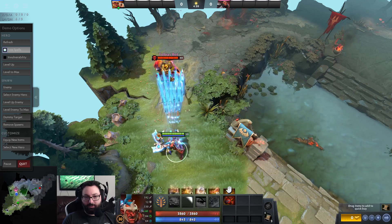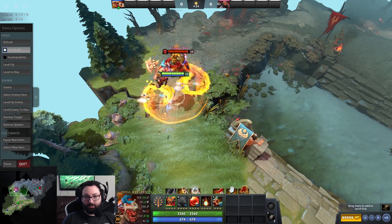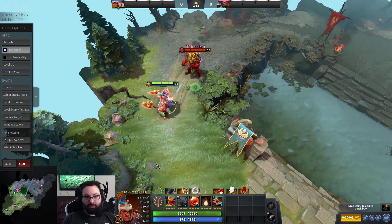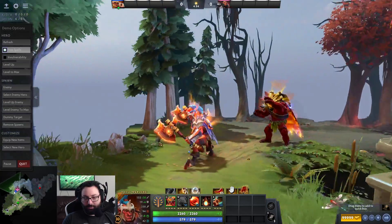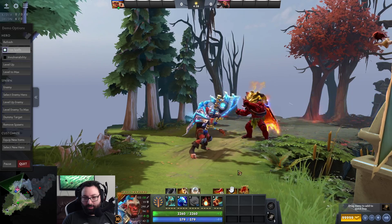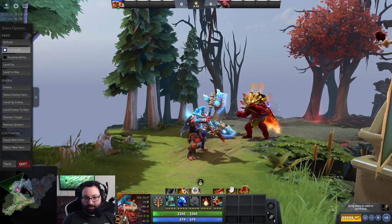Let's see if there's any kind of effect for the slow. Not really. And then the blind - not really. But Troll has some of the least flashy abilities in the game, I would say. So this is way more flashy than we're used to seeing out of him. Yeah, that is actually a lot of blue.